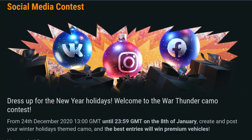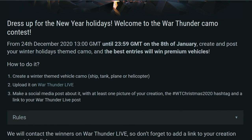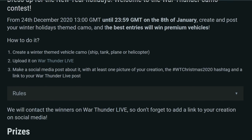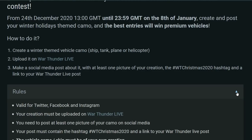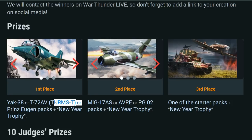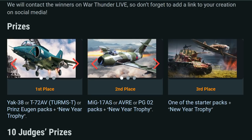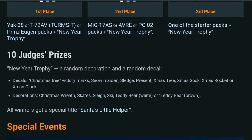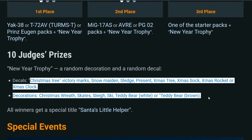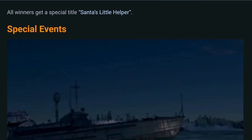There are also social media contests running from December 24th to January 8th. You need to create a winter-themed vehicle camo — ship, tank, plane, or helicopter — upload it to War Thunder Live, and make a social media post with the hashtag #WTChristmas2020. First place wins a Yak-38, T-72AV, Prinz Eugen pack plus a New Year Trophy; second gets the MiG-17 and PGO-2; third gets a starter pack. There are also 10 judges' prizes including a random decoration and decal, plus the title 'Santa's Little Helper.'